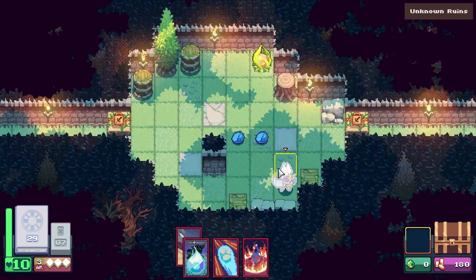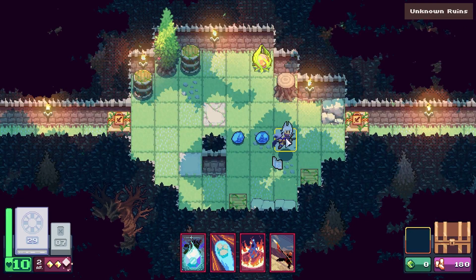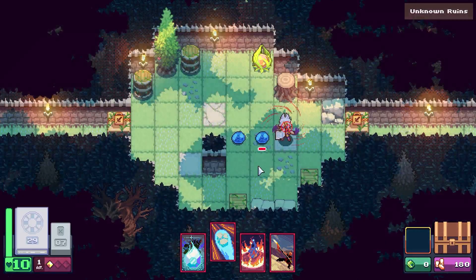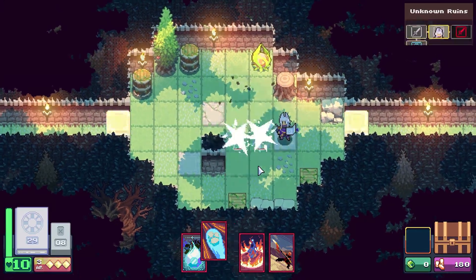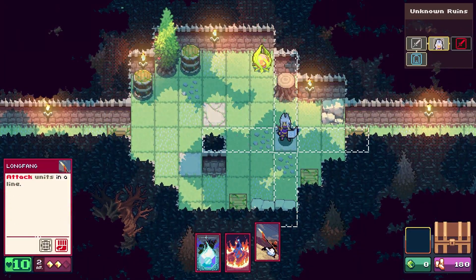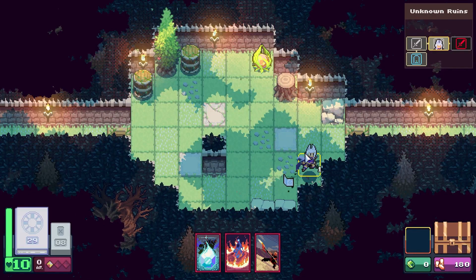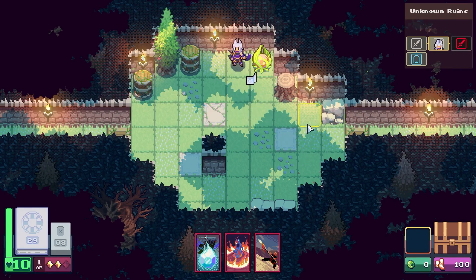I should be able to move here and then push the target — two damage to it and anything it collides with. And if we didn't have that we could also use Long Fling. Alright, that's combat — pretty satisfying!